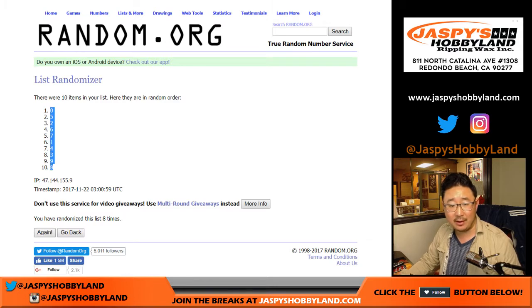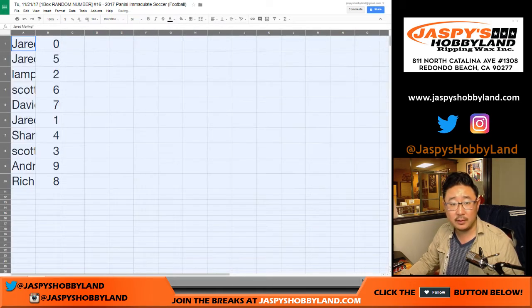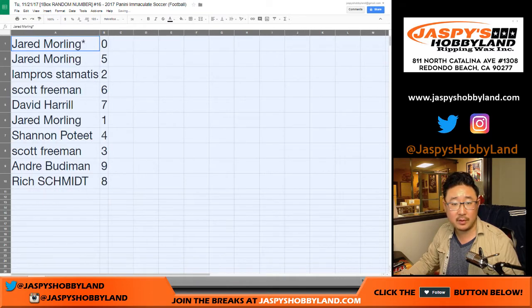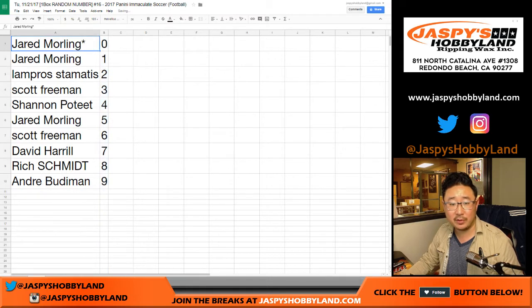Zero on top, eight on the bottom. So zero means you get any and all redemptions, Jared — even if they're a one-of-one redemption, you'd still get it. You also have the number five. Lampros with two, Scott with six, Dave with seven, Jared with one, Shannon with four, Scott with three, Andre with nine, Rich with eight. Let's order these numerically. That's a great slate of numbers for you there, Jared.